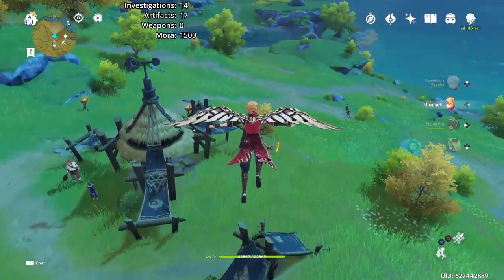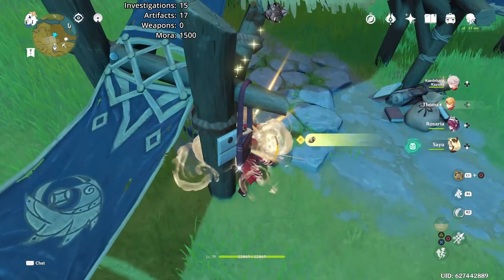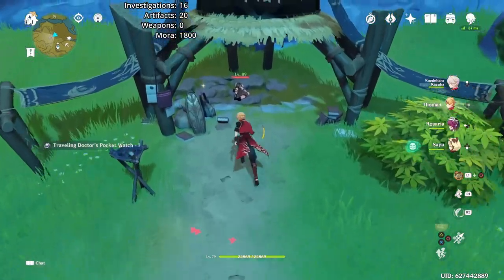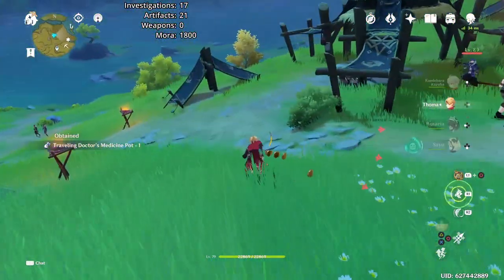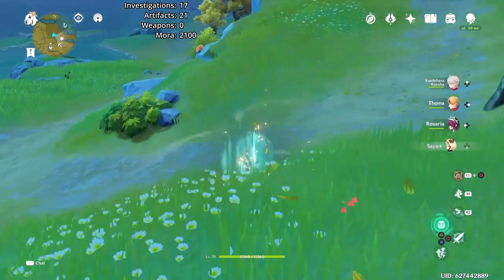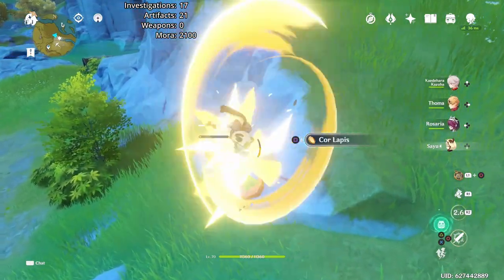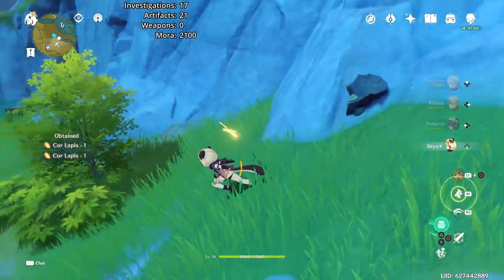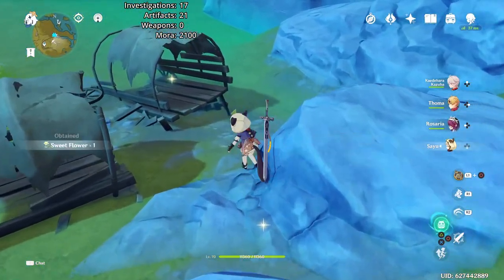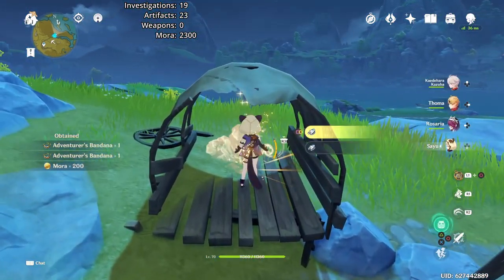This is another area where you can either engage in combat with these treasure hoarders, or use stealth for the first two points, and use Thoma's shield to avoid any incoming attacks. Usually I fight them, but today I just avoided them to cut down on time to provide a more accurate estimate for the duration of this full route, which I will be providing at the end of this video as well as in the video description. If you don't have Sayu for mining incidental ore, and you're using Kaeya instead of Kazuha, Razor can provide both a claymore for mining and the improved running stamina usage passive.